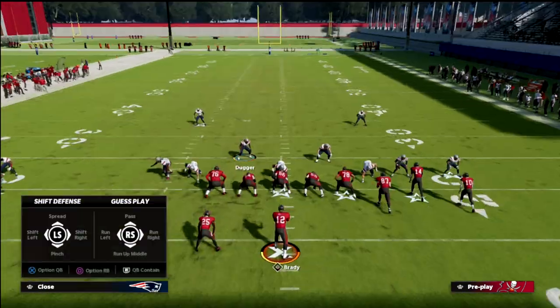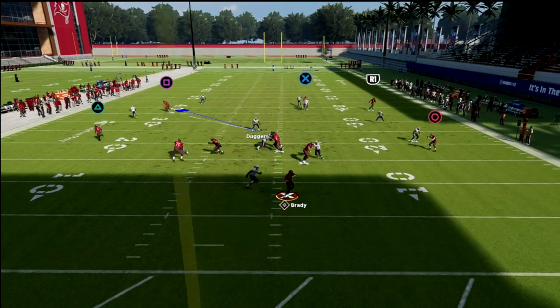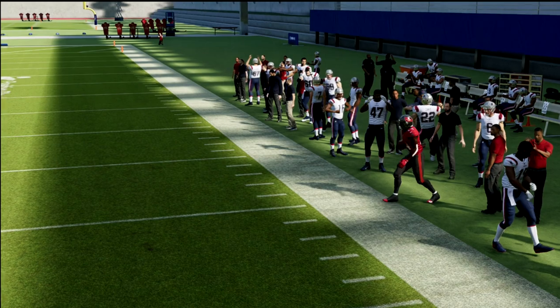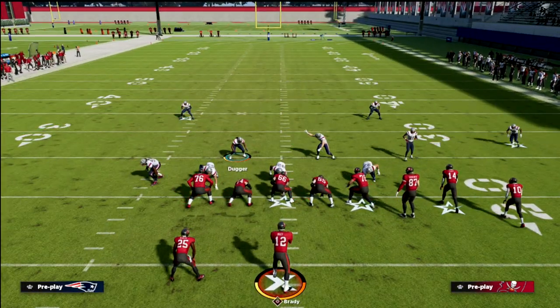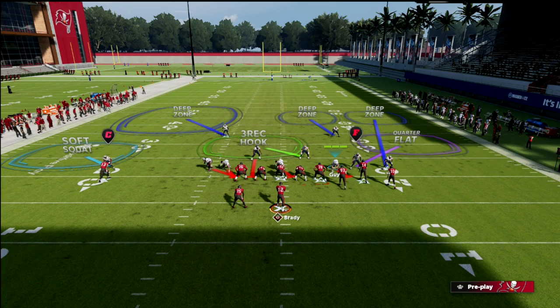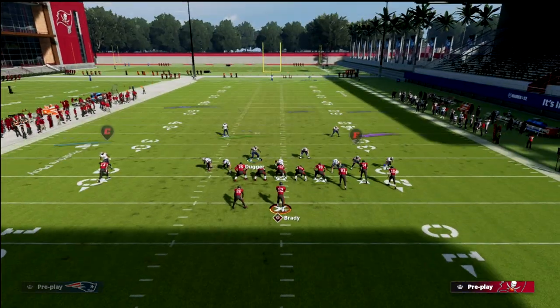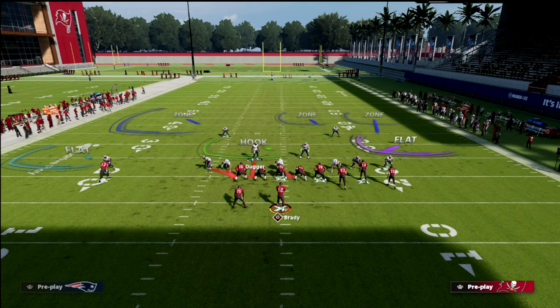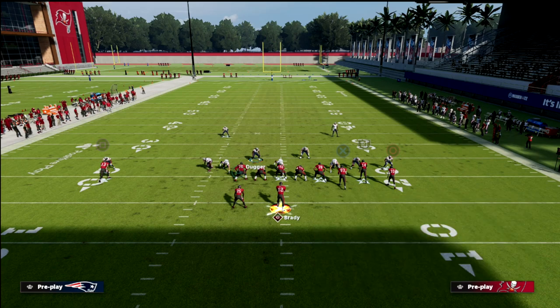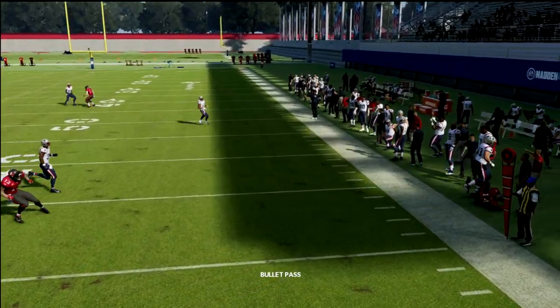Against bunch, one of my favorite adjustments is to take the outside quarter flat and turn him into a curl flat, because we're getting a box check. If they motion out of that z spot look, that three-rec will actually run out and go guard the corner. Another easy thing we can do — similar to trips tight end — is just take this defender and drop him into a curl flat zone. You still send a simple pressure, the three-rec helps in the middle, and that pesky flood concept is not anywhere near as open because you've got some help from that defender.